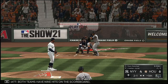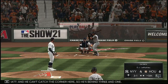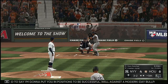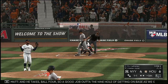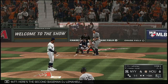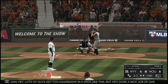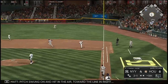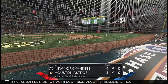Both teams have nine hits on the scoreboard. And he can't catch the corner here so he's behind three and one. Bobby Cox always used to say, 'I'm going to put you in positions to be successful.' Well, against the modern-day bullpen, easier said than done — these guys are throwing flames from all arm angles. And he takes all four, so a good job out of the nine hole getting on base. We go back to the top of the order. Here's the second baseman DJ LeMahieu — a hit in two official trips to the plate. One and one. He's done a nice job of gaining some count leverage. It swung on and hit in the air toward the line in right — a long run but he's there to track it down. Nice range and the side is retired.